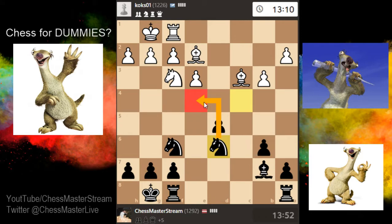It wasn't that bad — we get two pieces for the queen. Basically a rook and a knight: five plus three is eight points, and the queen is nine points, so it's not that bad. But the worst thing is I completely missed it — I don't know what happened to me.